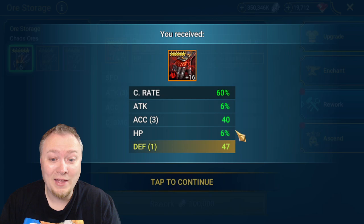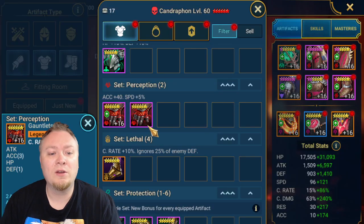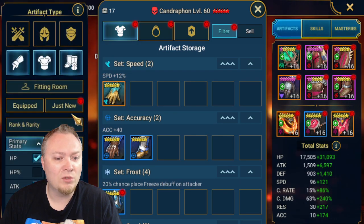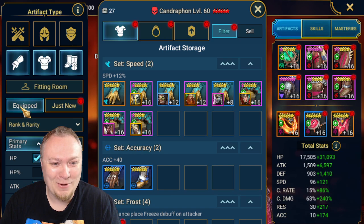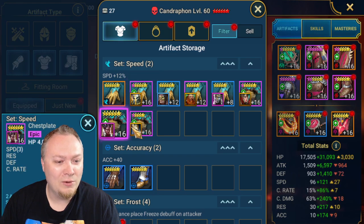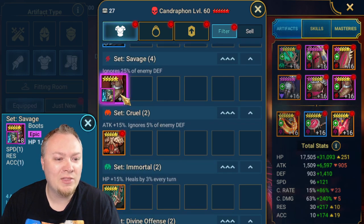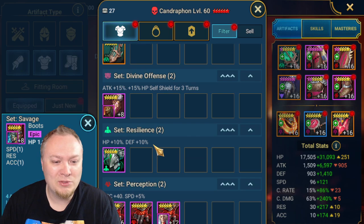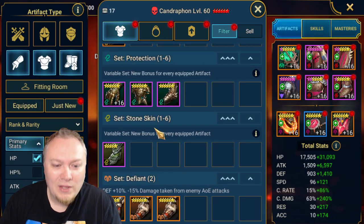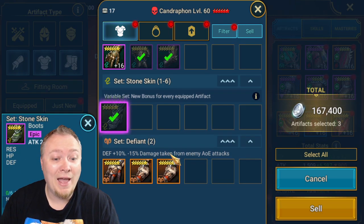Oh yeah! That's reasonable — crit rate, triple accuracy. I like it. Alright, no speed unfortunately, but that'll definitely work. Does this have speed on it? No. So most of that'll get sold. Let's see if there is equipped gear. There is. Is it all reasonable? I think so. Triple speed rolls is the main thing. That's not leveled up, so that's probably just thrown on a faction war champion or something. Anywho, one of the biggest mistakes that players make — and that I made — was flat stat gear.